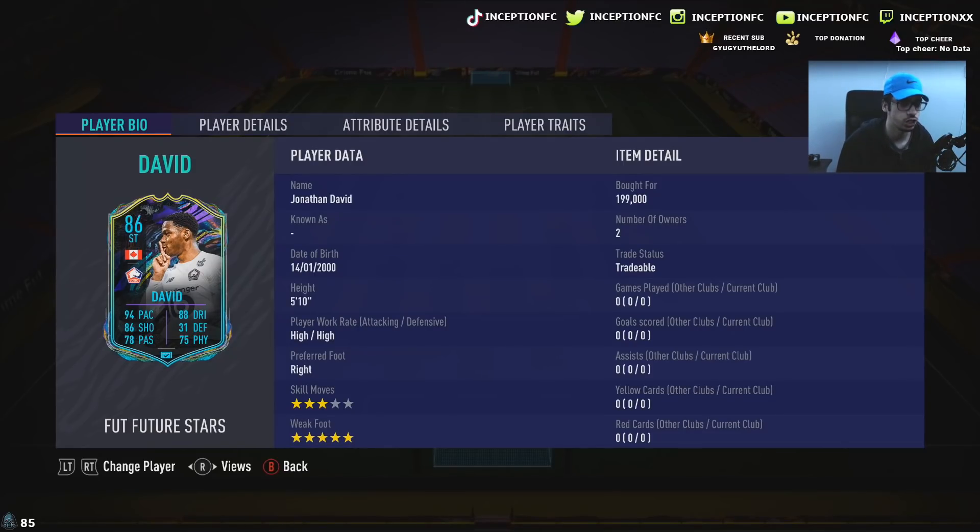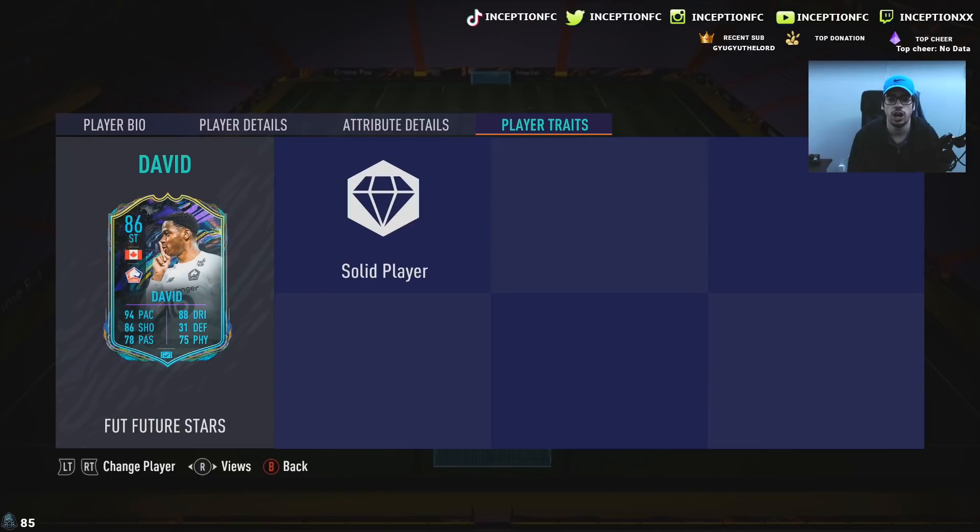We're looking at Jonathan David's new striker card for Future Stars. 5'10", high/high work rates, right-footed. 3-star skills with a 5-star weak foot. A little bit underwhelming — they didn't give him the skill move upgrade, which would have been very nice because 4-star minimum is always really nice to have. In-game player traits, he has the solid player traits.